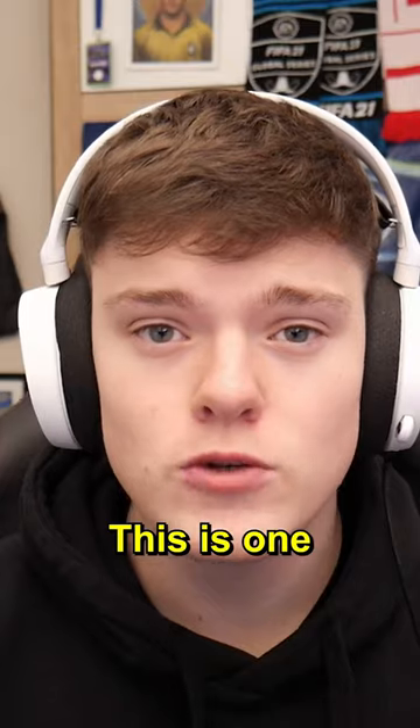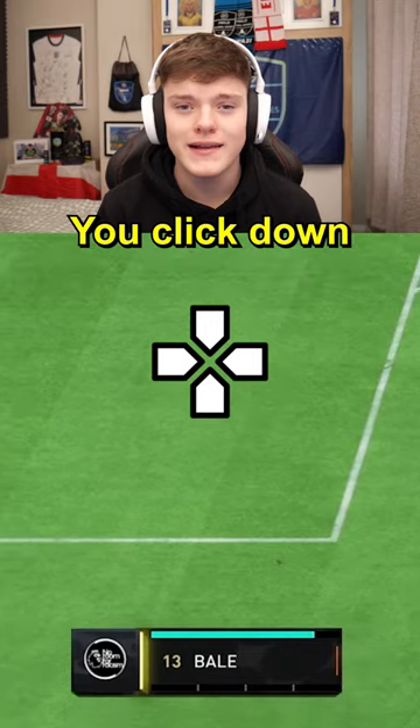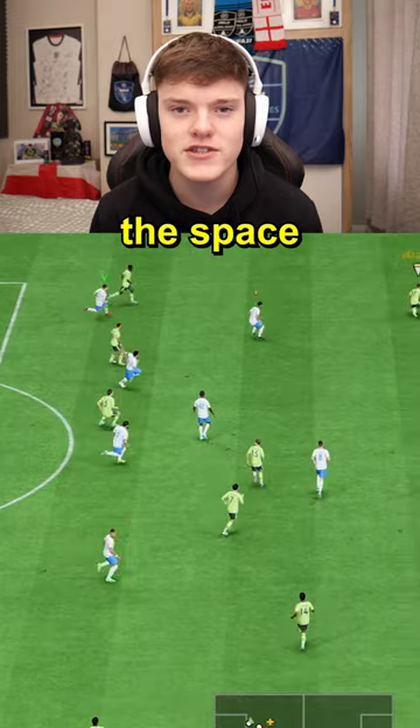First up, we've got the classic offside trap. This is one that all pro players use and can really help your defenders. To trigger it, you click down on the d-pad twice. This will push your defensive line two or three steps forward and close the space on your opponent.